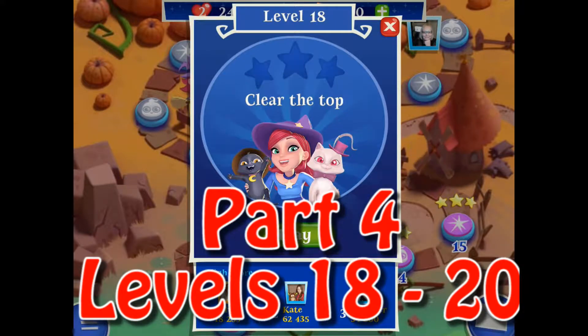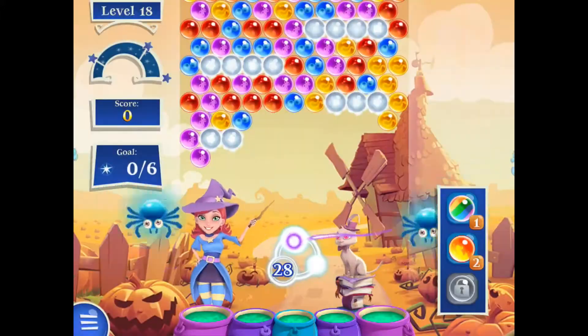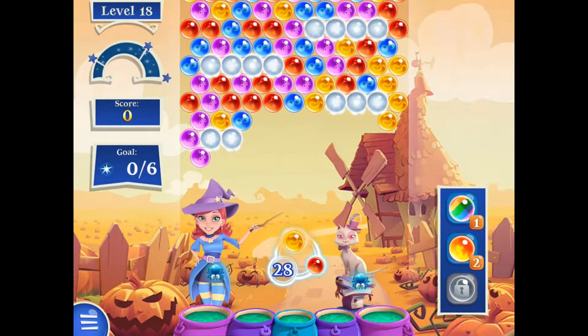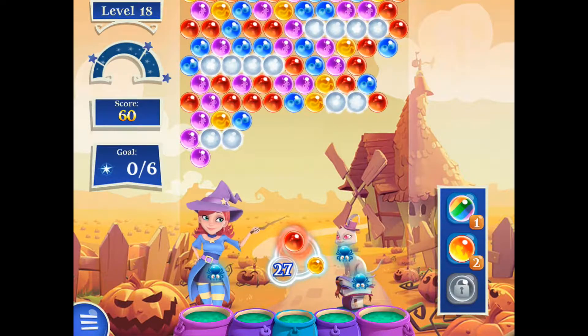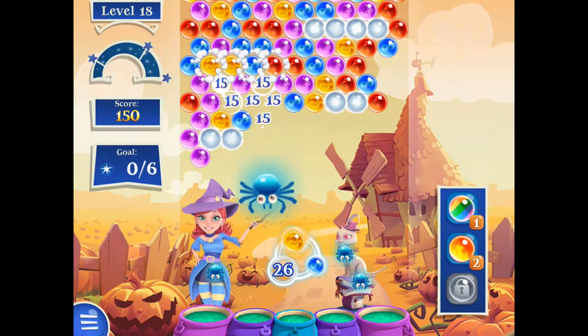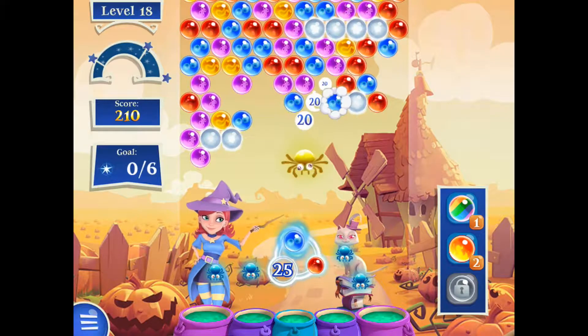Hello everyone and welcome to another video from me, Technolady. We're starting this one back in Bubble Witch Dragon 2, starting at level 18. We've got these bubbles where we only know what color they are once we put them next to it — that's what's adding a bit more challenge to these levels.